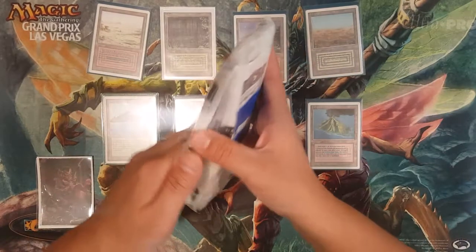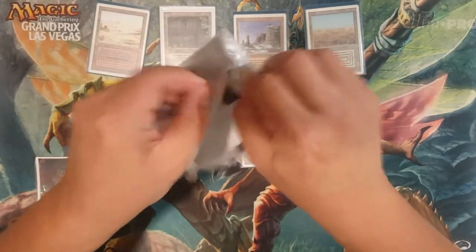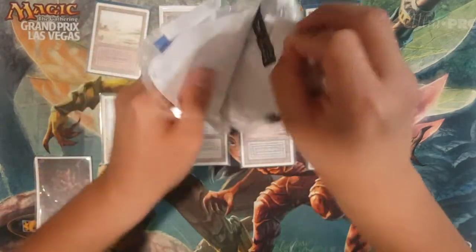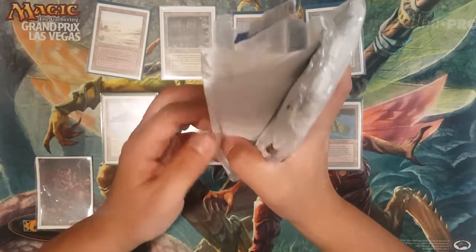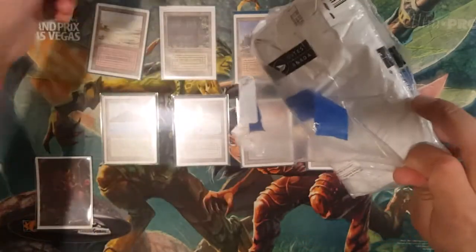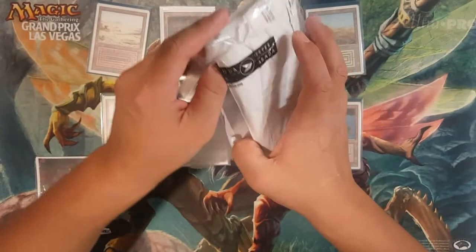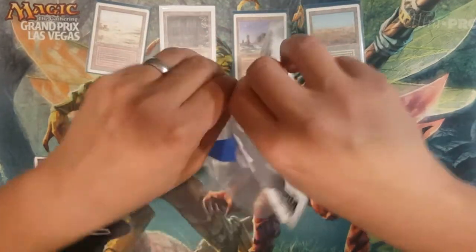It's August and I have now completed the 10 dual lands. This thing came all the way from Canada so it took a minute to go through customs. What we're gonna do today is we're gonna legit check it — I've got a jeweler's loupe off camera that I'm gonna use to legit check the cards.